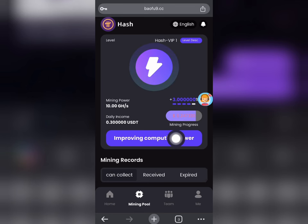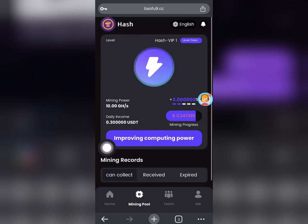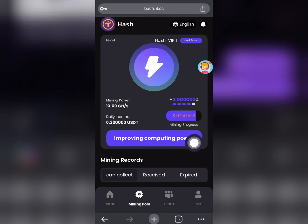I'm going to be mining some USDT. The daily income for this mining plan is over 0.3 USDT. If I want to improve this I can go over and click 'Improve Computing Power' — improving your computing power increases your mining speed. As you can see I have the Hash VIP 1, which is going to be mining me three percent of the amount I deposited on my account.